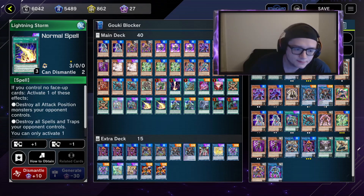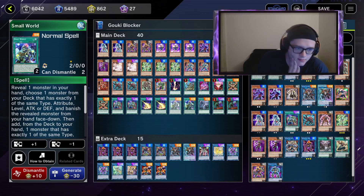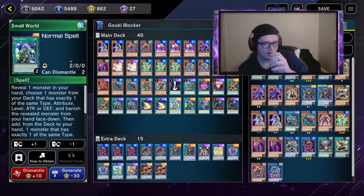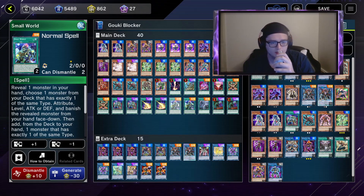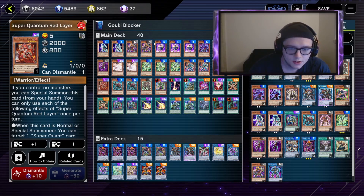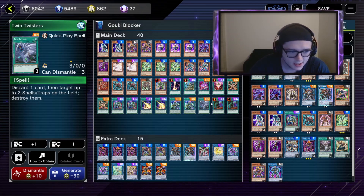I talked about Lightning Storm — I love drawing this as my opening move so I can destroy all attack-position monsters or spells and traps. Spells and traps are a major problem in Master Duel these days. This is the new card from Small World — I did see that comment where someone suggested it. I didn't even know it was coming out, never heard of it, but I implemented it and it works very nicely. With any monster that's unnecessary you can pitch Ash Blossom or Super Quantum to get Fire Flint Lady into the combo mix.